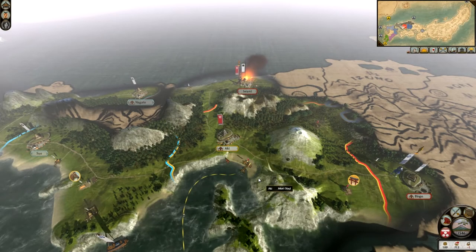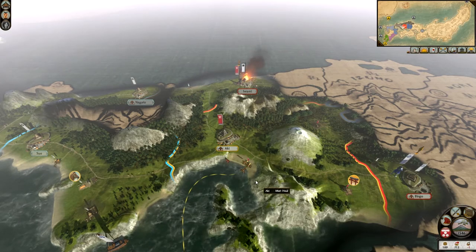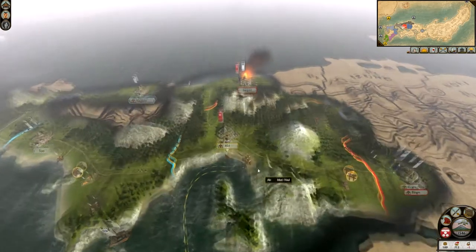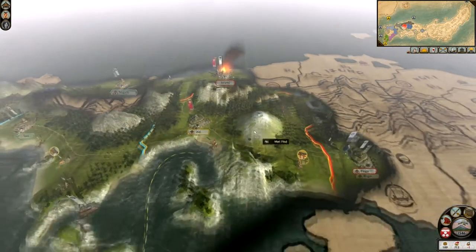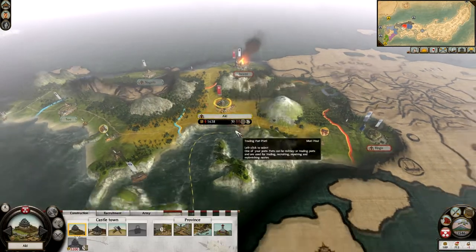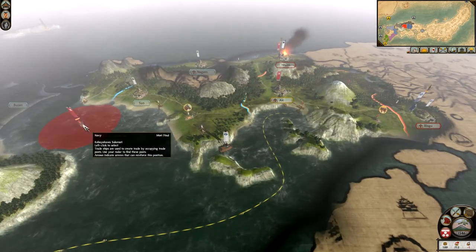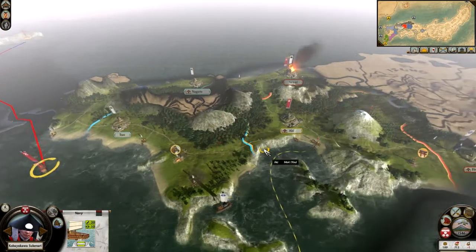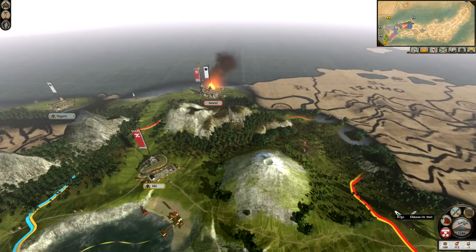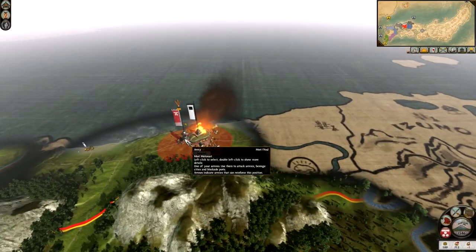Hello YouTube, this is Dragonheart the Prince of Wales and welcome to part 4 of the Shogun 2 Legendary Campaign with the Mori Clan. In the previous episode we had the Kikawa declare war on us, we had our stronghold built at Arki, our trading port built, and now have a trading ship going to the north for extra income. Plus we have lots of things we can do with diplomacy — we've discovered a lot more clans — but before all of that we have a battle on our hands.